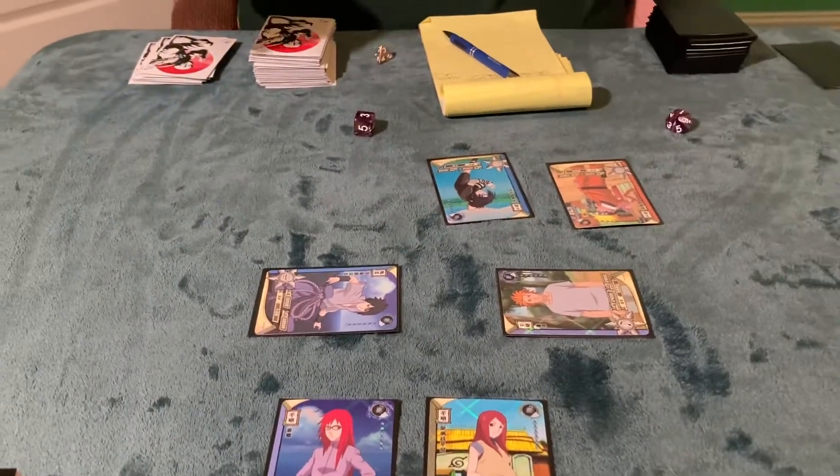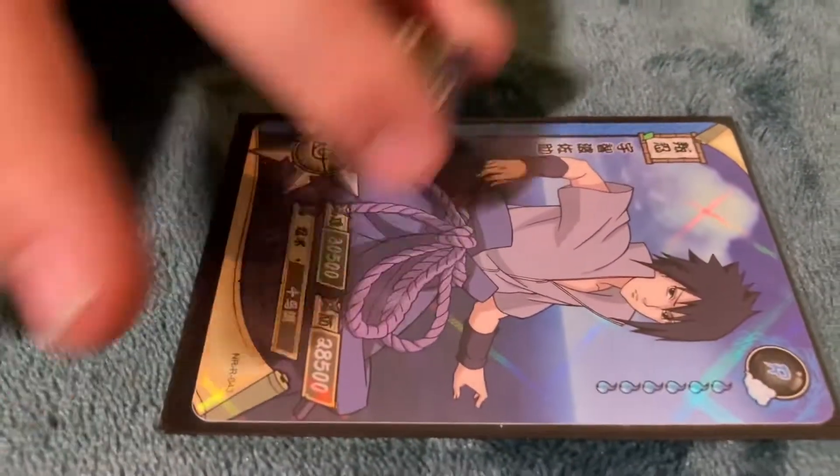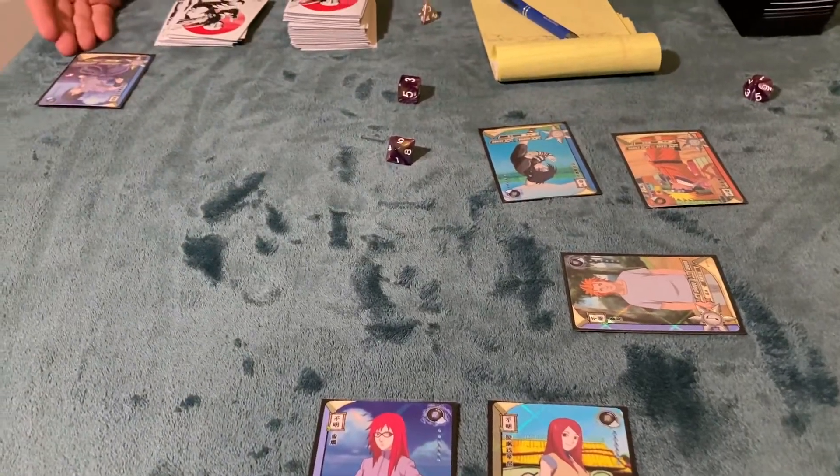Connor rolls to see if Sasuke can perform a substitution Jutsu. He called out a three and landed a five, which means that Sasuke is now defeated and goes into the graveyard.